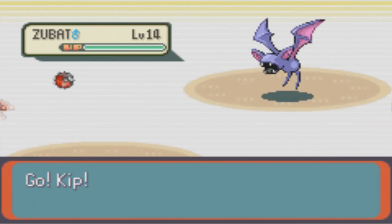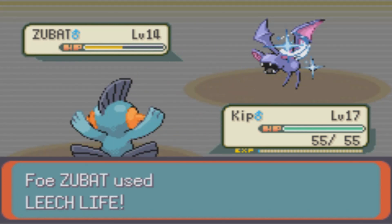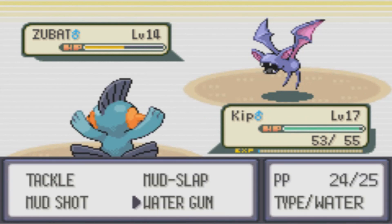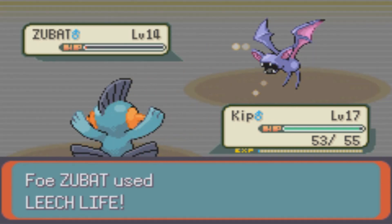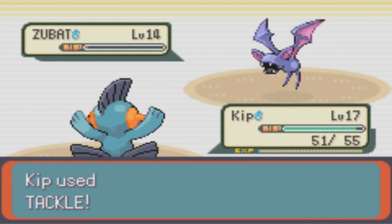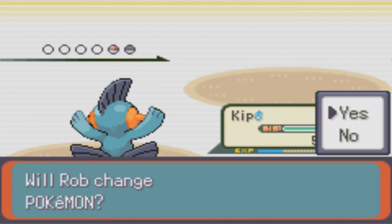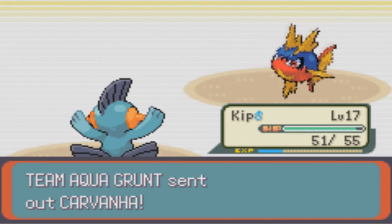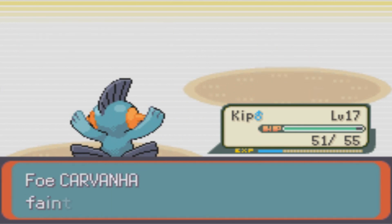Oh, a Zubat. Okay, I won't be able to use Mudshot for this, so we'll use Water Gun and Tackle I guess. It used Leech Life — it didn't do much, but I think that will prevent us from getting a two-shot. Okay, let's just Tackle it. Another Carvanha — we'll use Mudshot again, and this should one-shot it. It crit, so obviously, but I think even if it didn't crit we would have gotten it.